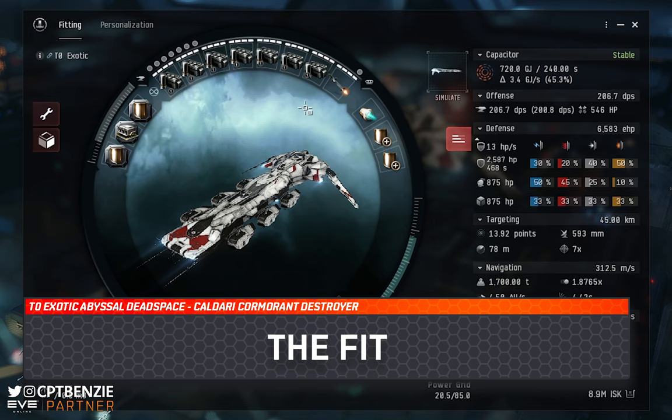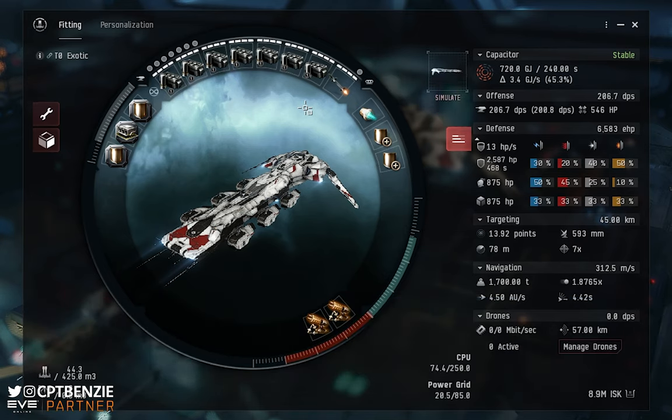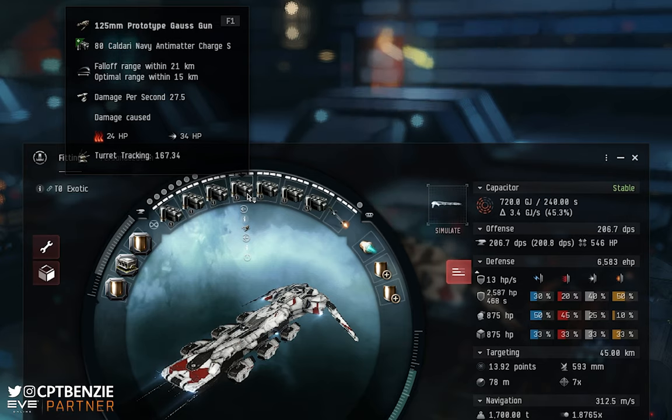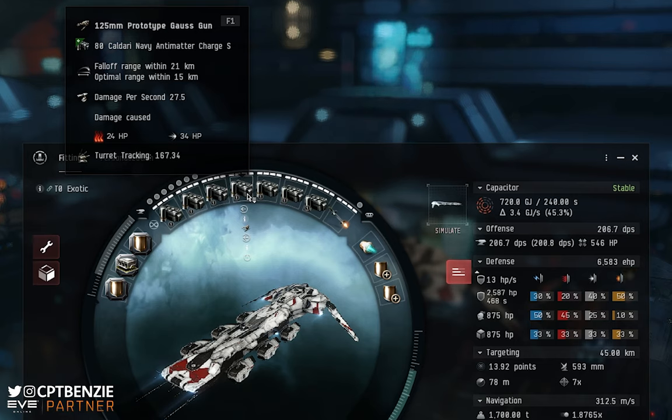Now it's time to break down the fit. I'll have a copy in the description so you can paste it into the game, simulate it, and buy all the parts you need. We know the Cormorant is a shield-tank ship that uses hybrid turrets. We've got seven turret hardpoints, so we're fitting 125mm Prototype Gauss Guns. These have decent tracking and decent range. You can upgrade to Tech 2 when you have the skills, but this is the starting point — I'd save up and get the Prototype Gauss specifically, as the basic versions won't have enough damage output for this run.